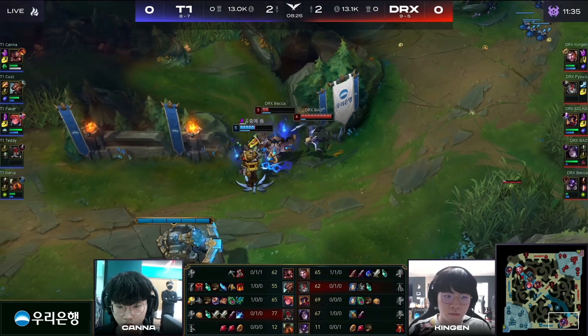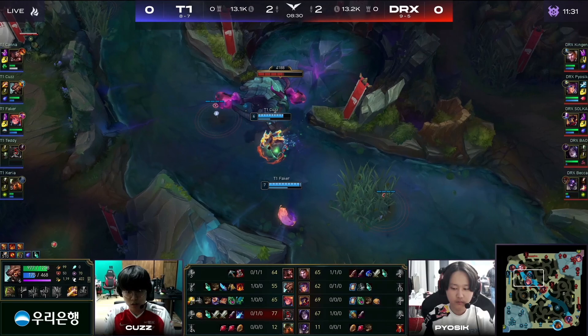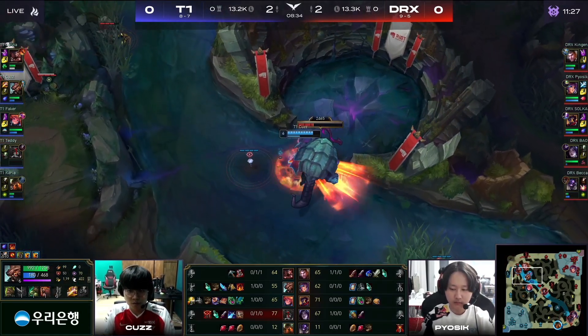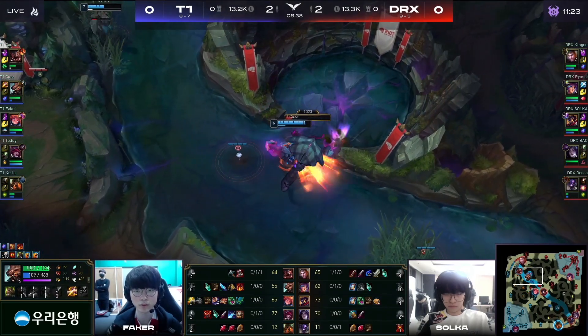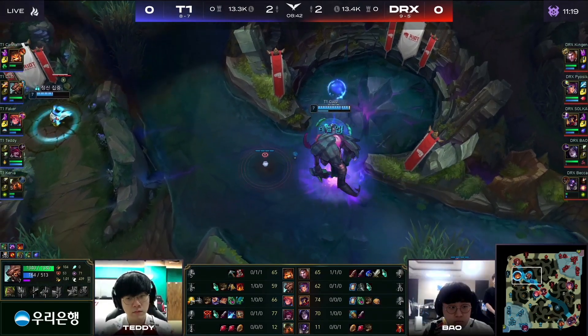And now Becca just trying to body block here. He's got the stun coming up. It doesn't look like he can quite edge out that second kill, but still a nice win for the bottom lane of DRX. It's a bloodbath, and of all people, Teddy and Karrion are not ones you expect to lose lane, and T1 as a whole looking a little bit more shaky here.